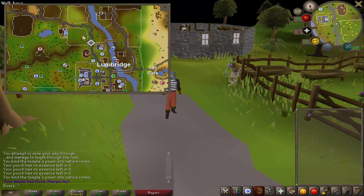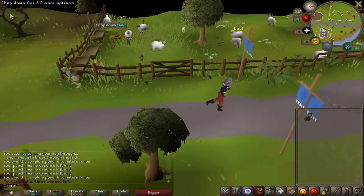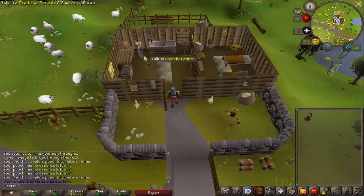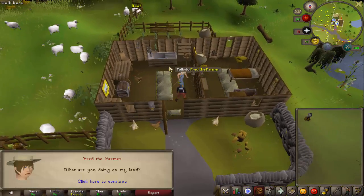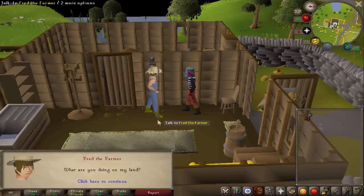There's the Lumbridge castle and here's the Sheep Shearer place. You start the quest by talking to Fred the Farmer. Fred can be found south of Lumbridge, and when you talk to him he's a bit of a dick. The first thing he says before even saying hello is: 'This is my house, why did you just walk into my house without knocking?'